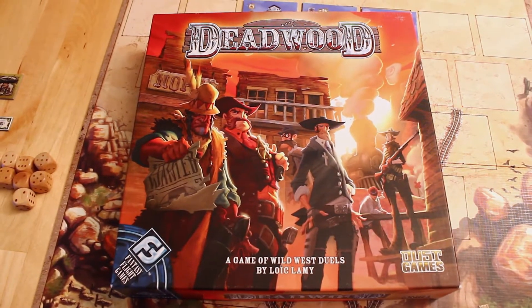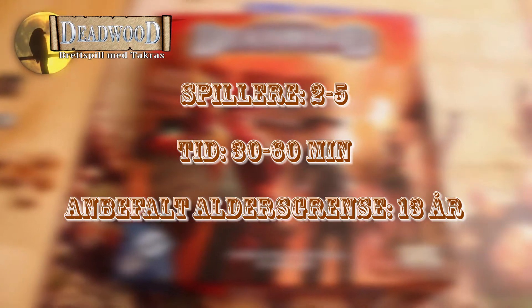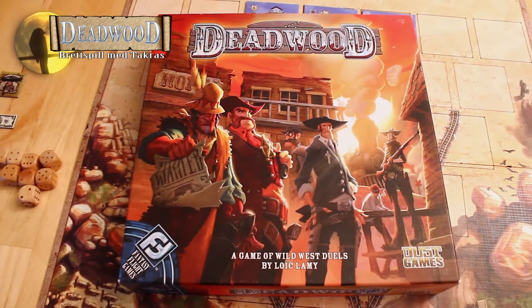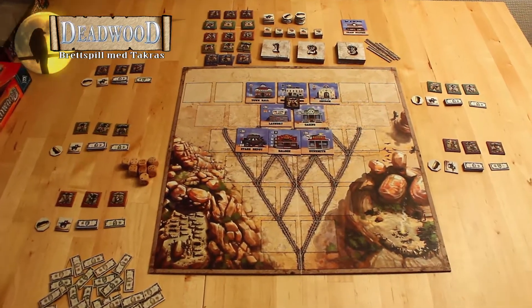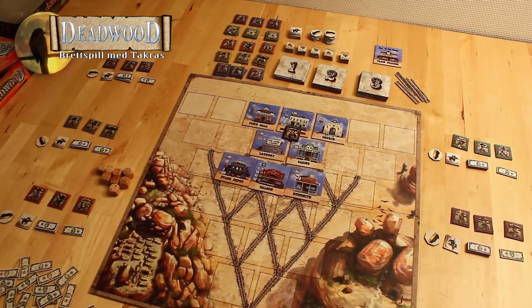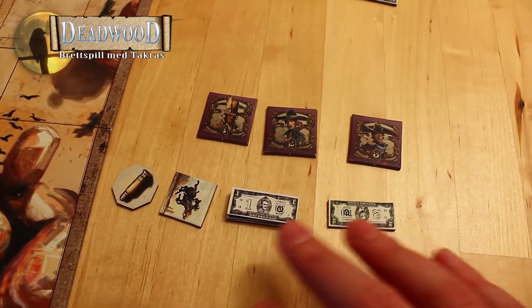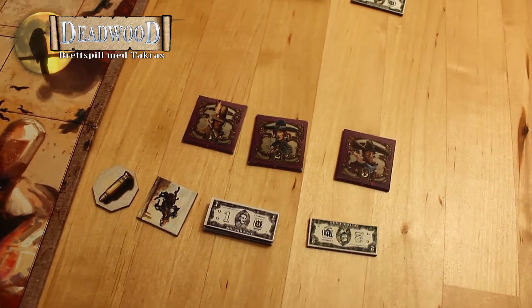Velkommen til Deadwood. Målet her er å ha mest inntjenende produkt av spillet, etter å ha brukt bygningene som finnes i Deadwood, frem til byen bygger seg ut og gjør vannet ferdig bygd. Det er en del komponenter som du ser, med oppsett for fem spillere. Dette er et spill for to til fem spillere, og det tar ca. en times tid å spille. Hver spiller har sin egen ranch, og de begynner alle med like valuta og sånt.